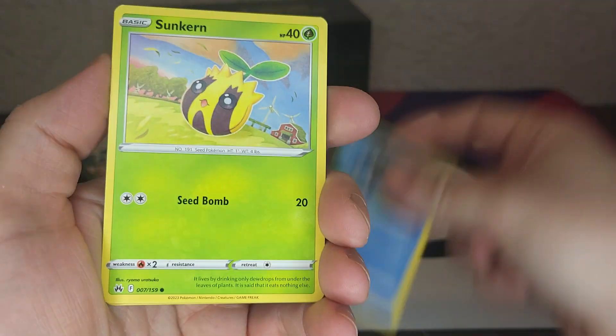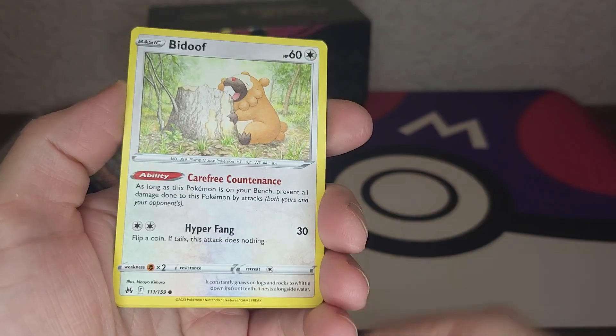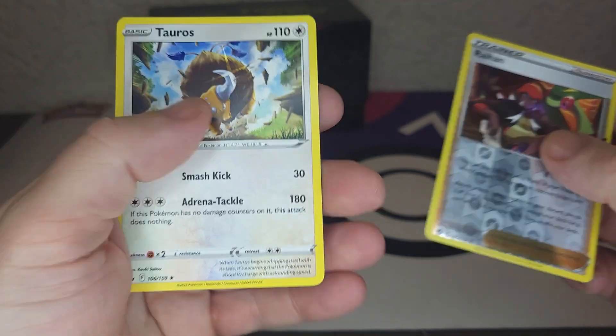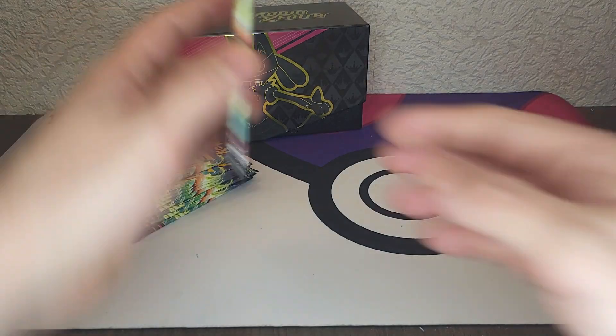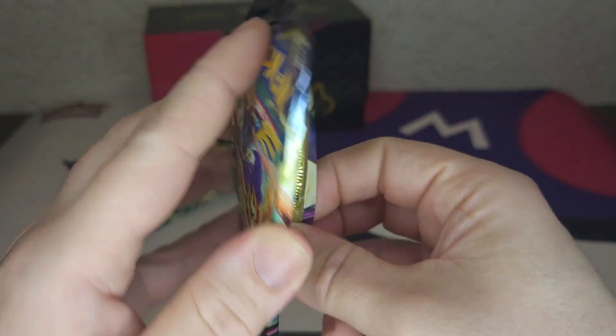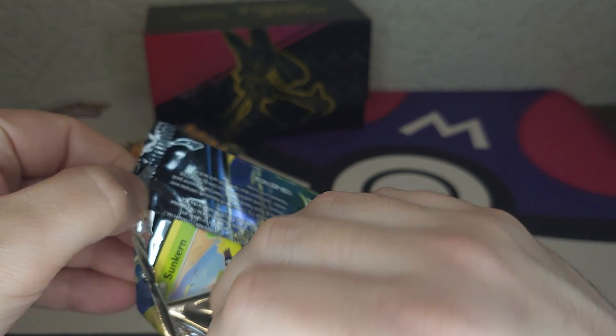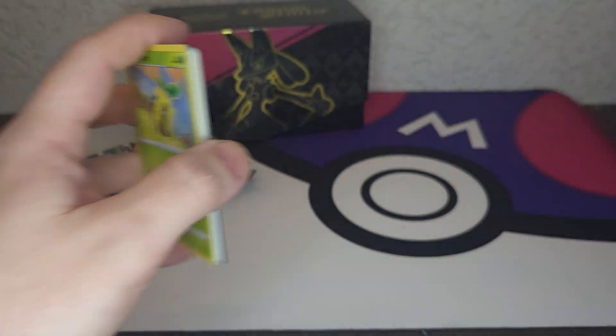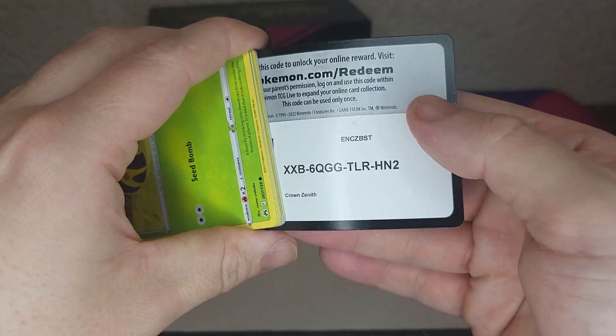We're gonna start with the fire energy — dust clubs, energy switch, Croagunk, Mr. Mime, Sunkern, Cofagrigus, Purrloin — selling it. We got a nice Rhyhorn and a Tauros. Next pack.